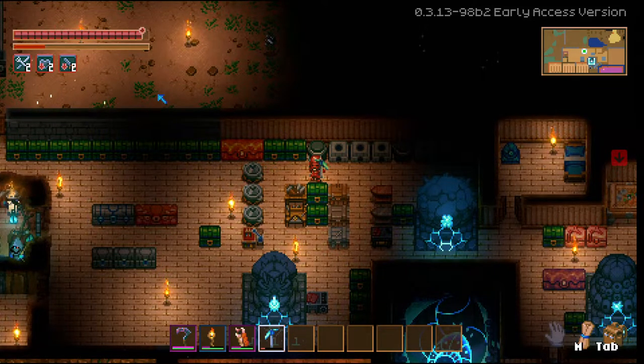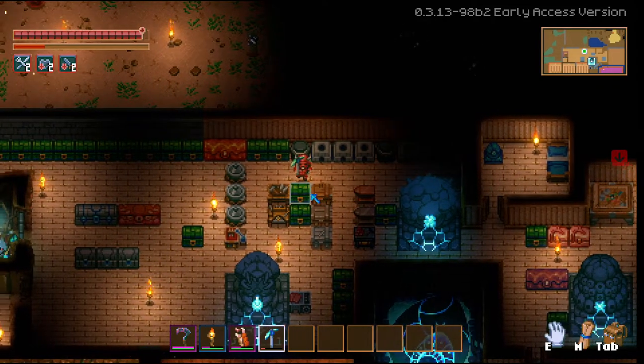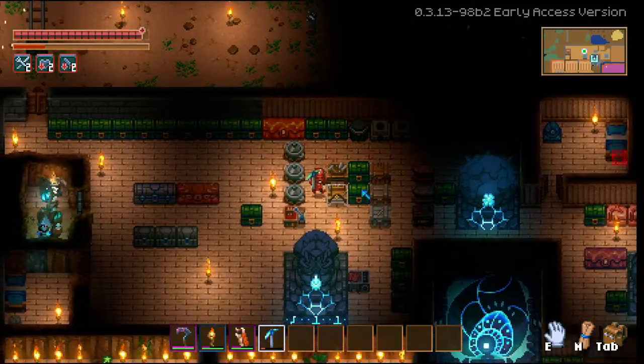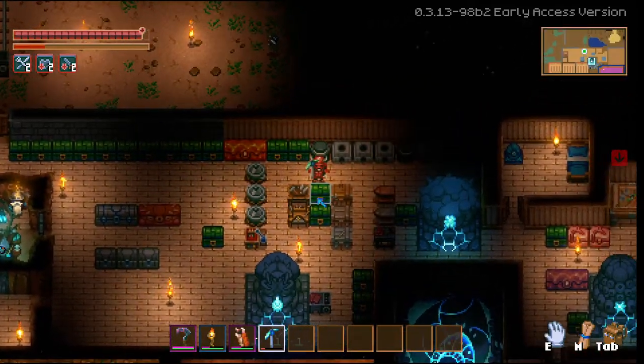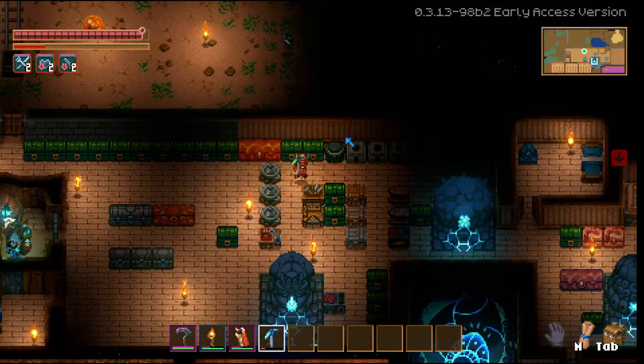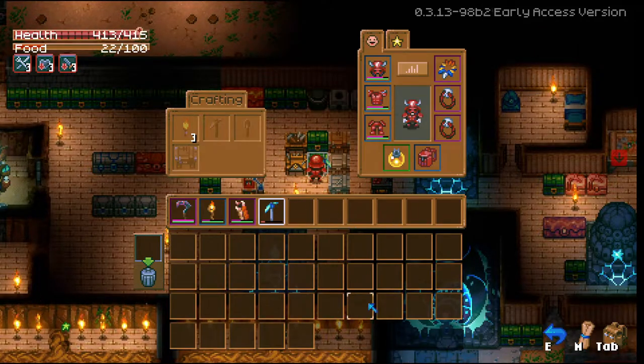I've been playing this game for a couple weeks and I don't know how I just learned this, and no one else showed me. If you have items — any type of crafting materials that you need to craft — if you put a chest next to it that's touching it, and it contains the parts that are needed, you can simply use it without it being in your direct inventory.